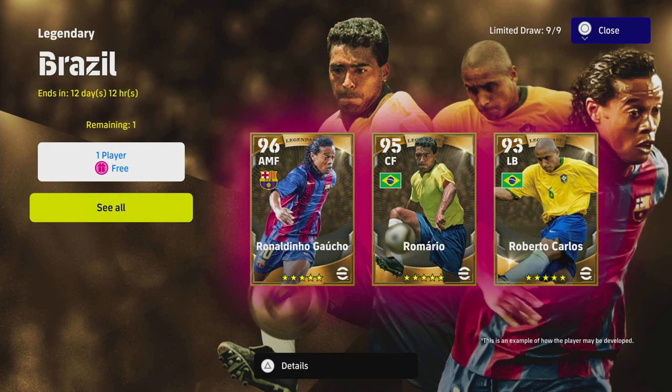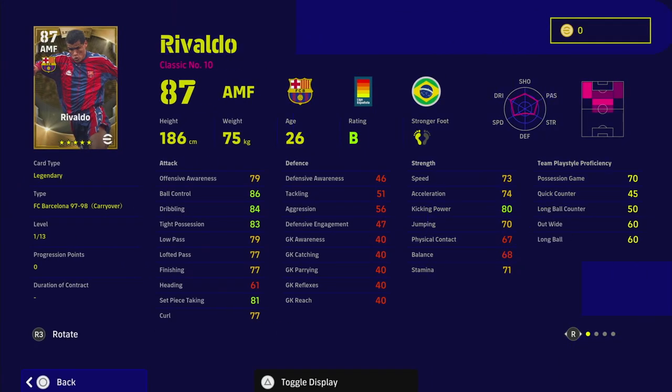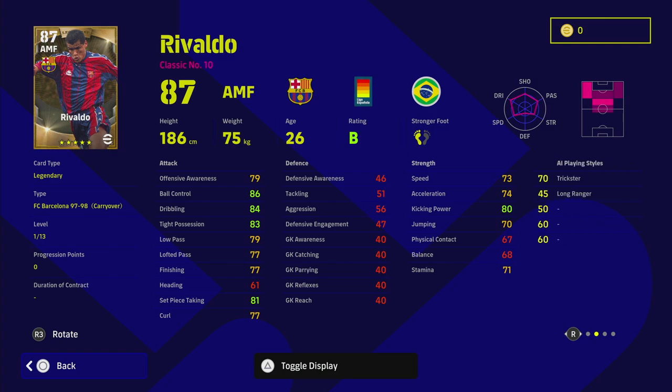Welcome back. We are going to be taking a look at legendary Rivaldo. If you have signed him for free, we're going to pop in and see what we're going to train him up like. Obviously you're going to be getting these players for free, and the two things you need to keep in mind when signing these players is the team play style proficiency and how they're going to set up in your squad. Rivaldo is very similar to Ronaldinho — they both interchange very nicely.